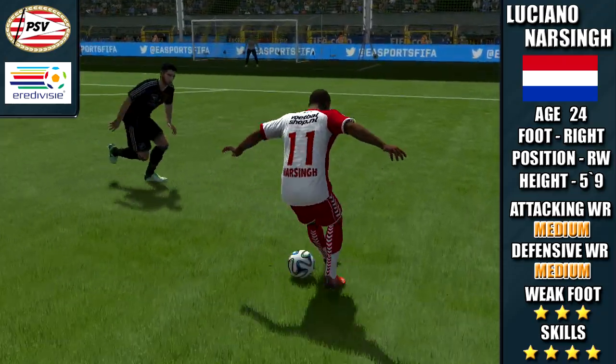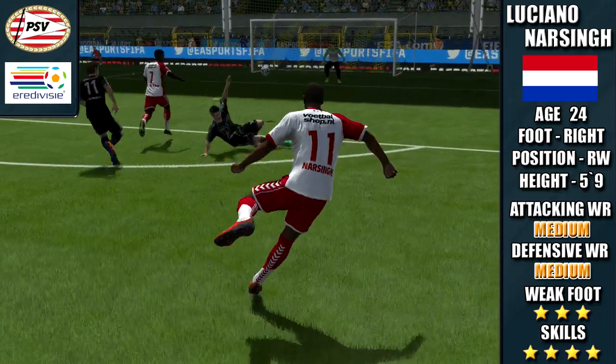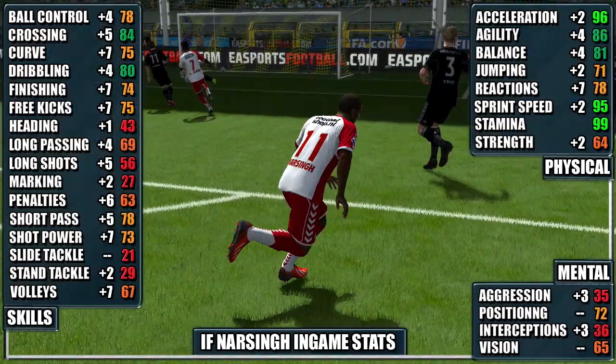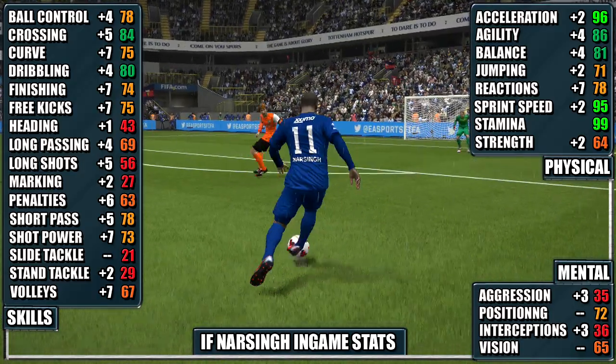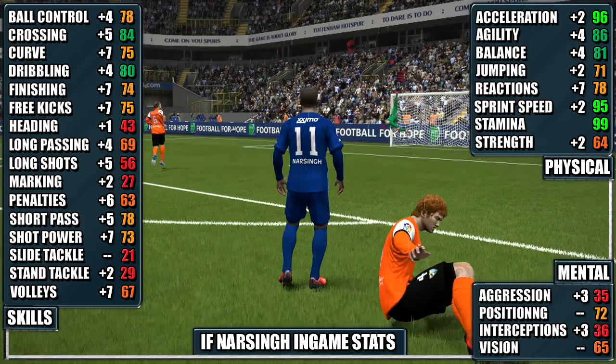Hi and welcome to the review of Inform Luciano Narsingh. He has a medium attacking work rate and a medium defensive work rate, a three star weak foot, and four star skills. Looking at his in-game stats, his standouts are his 96 acceleration, 95 sprint speed, 86 agility, and 84 crossing.